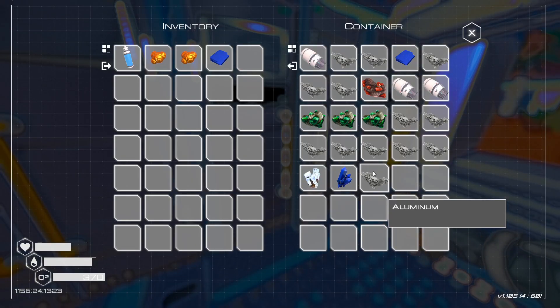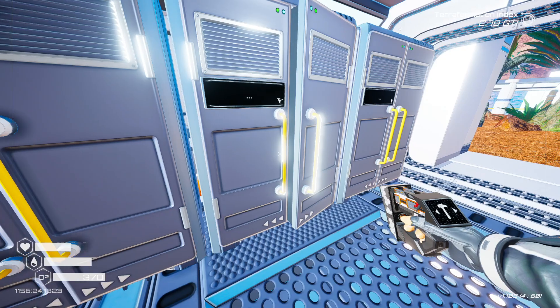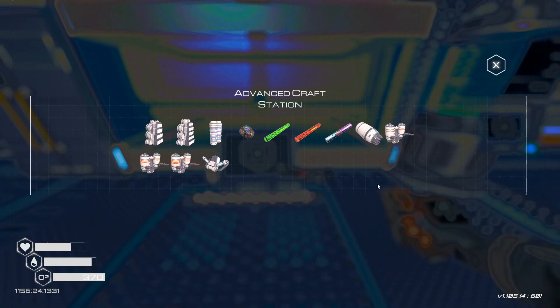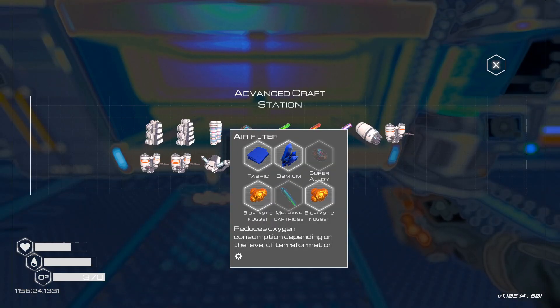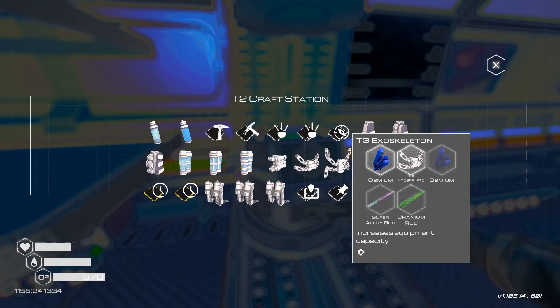There's some fabric around here somewhere, and zeolite and osmium. Now, how much of this stuff did we need? We just need the one methane and a super alloy for that — no problem. And over here, two osmium and a super alloy rod.